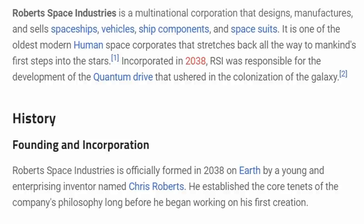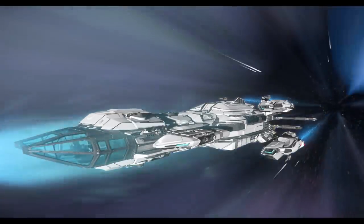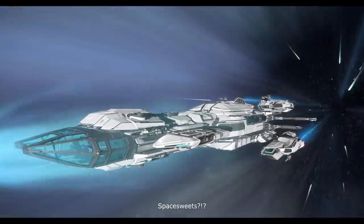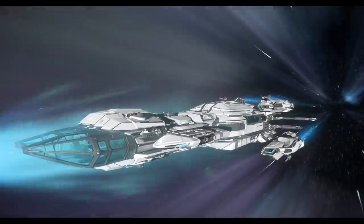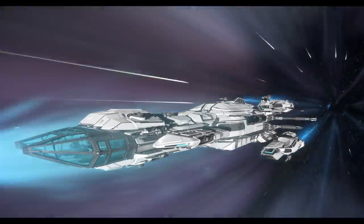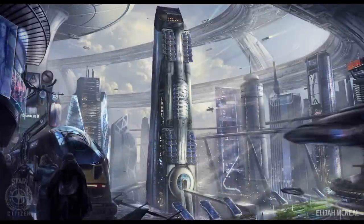Not only does RSI create spacecraft of various sizes, but they also manufacture land vehicles such as the Ursa Rover and the luxury variant the Lynx. They also create various components, obviously including the Quantum Drives. Lastly, RSI creates space suits such as the Venture and Odyssey series. RSI was founded in 2038 and has since had their HQ in Manhattan, New York, but have locations in other areas such as Moscow and Jetta in the Davian system.